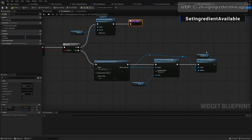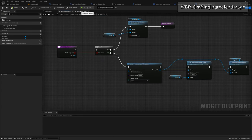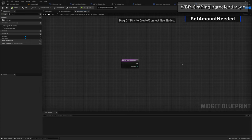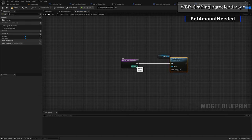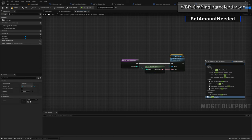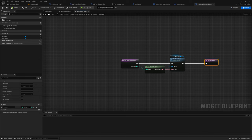Back in the crafting ingredient image widget, in 'set ingredient available', off the false pin: create dynamic material instance using the icon desaturation material instance. Go 'set texture parameter value' — parameter name 'texture', value is the image input. Add a reroute, grab ingredient image, go 'set brush from material', pass in the material instance. Add a return node. For 'set amount needed': grab the amount text widget, 'set text', convert amount to integer-to-text, add return node.